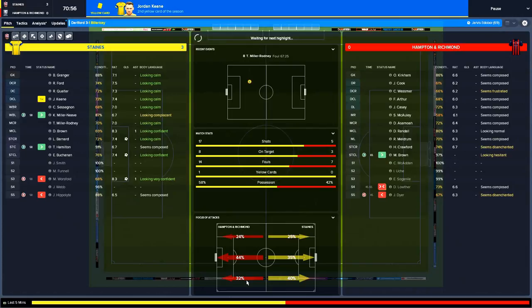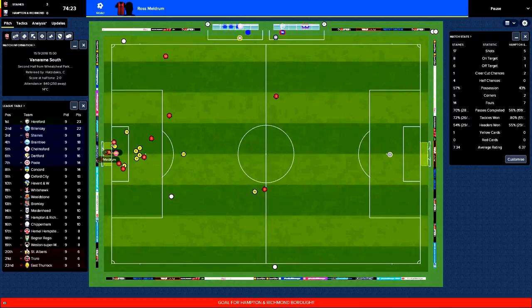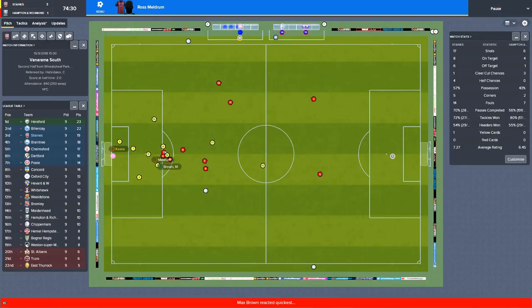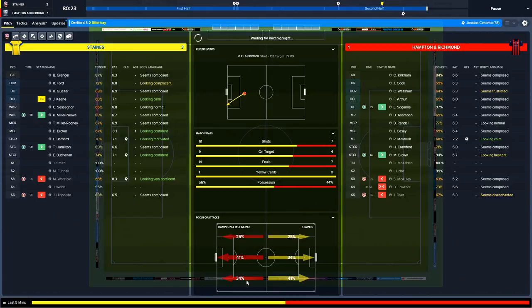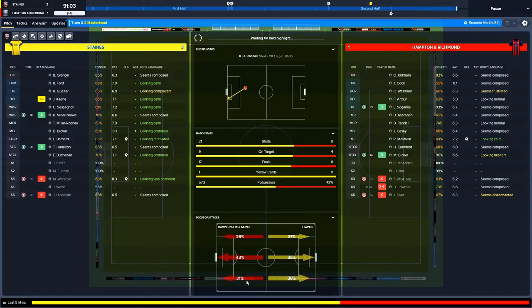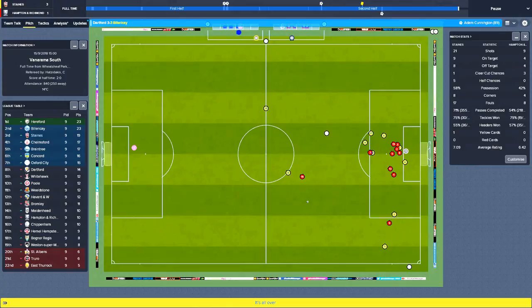Hopefully this will move us into second or third in the league. Can we defend the corner and keep a clean sheet? No — effort hits the post, rebounds back, goalkeeper was nowhere. It's 3-1. Billericay making a comeback against Dartford. 19 shots, 9 on target, 56% possession. I'm not going to make any further changes. 21 shots, 9 on target. This is a good performance — another good win — takes us to 7 unbeaten now. Excellent performance, fantastic result — let's hope we can carry that on into the next game.